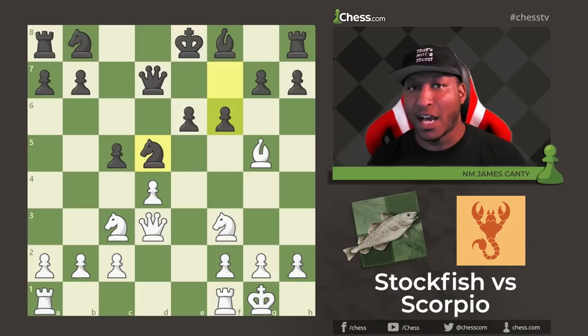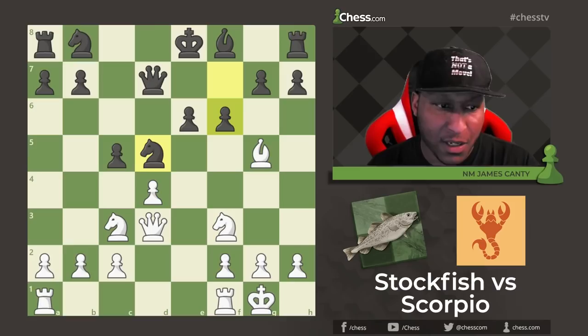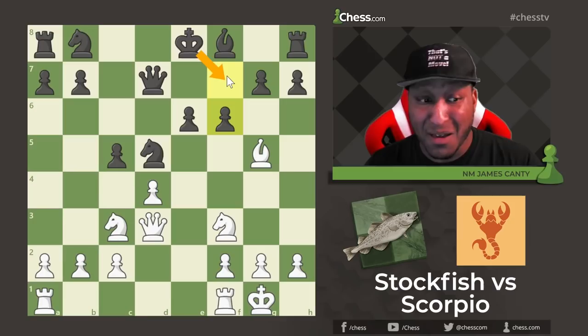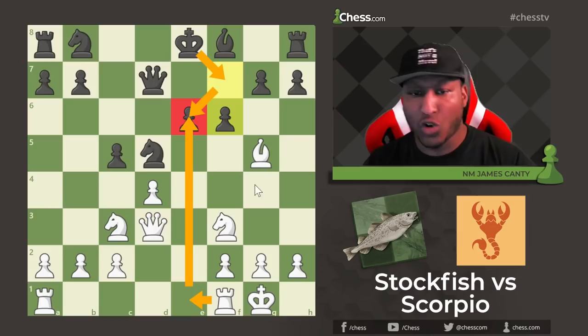After Knight C3 attacking the Knight, black goes for F6. Now I know these are strong engines, but when you see a move like this on the board you should already be a little bit happy with your position. Because now this is compromised — you've pushed the pawn in front of your King, especially if you're planning to castle. This is also extremely weak at this point, and then you may have to make moves like King F7 that may not work. Especially with this being vulnerable and doubling on the file — this is already trouble for black.